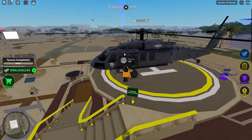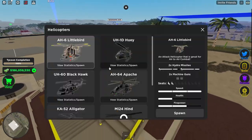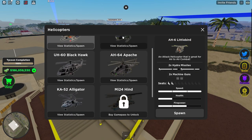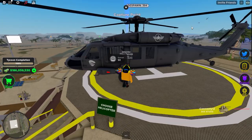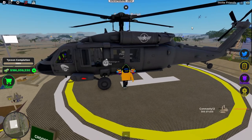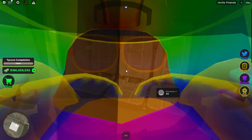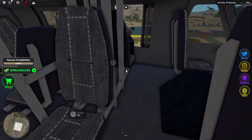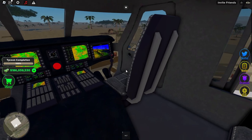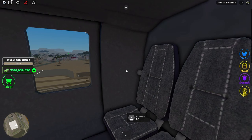Starting off with this piece of garbage — this is by far the worst helicopter in the game. I'm talking about the UH-60 Blackhawk. The main plus is that it can haul a bunch of people. As you can see, each one of these is a seat, so you can hold up to 10 people. You can theoretically hold an entire server in this helicopter.